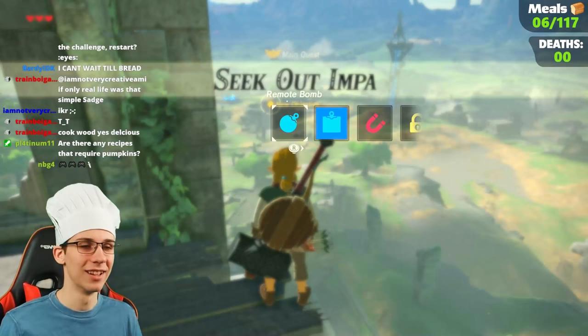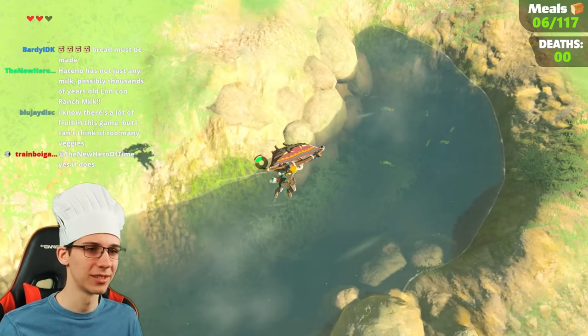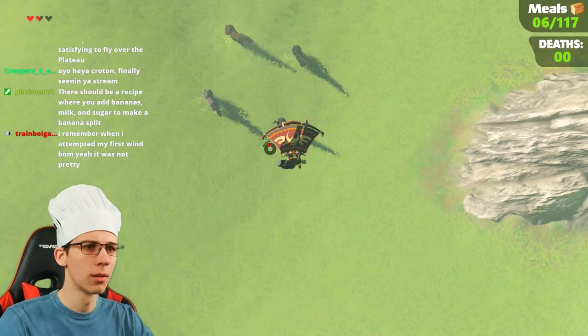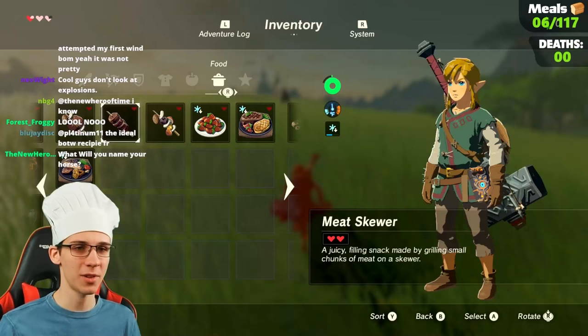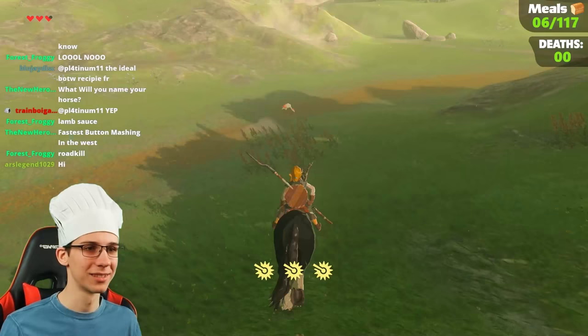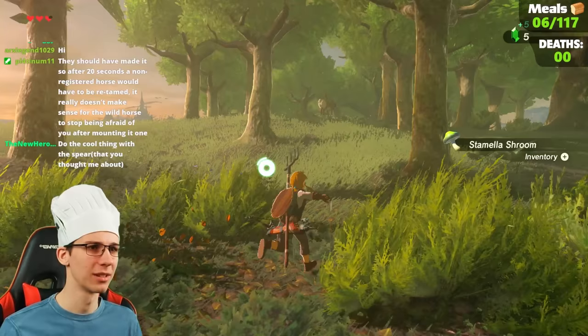Outside cooking, with the paraglider there's a lot of stuff we can get off the plateau now. Wind bombs help with this a lot! There's a good fishy spot — got all of them! I'll take this dark one. Got it! Super efficient with the horse now.